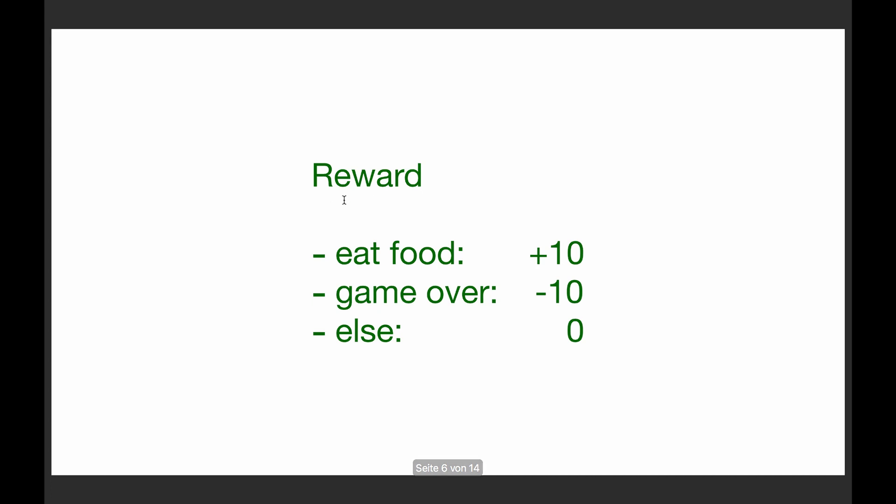Let's talk about some of those variables in detail, starting with the reward — that's pretty easy. Whenever our snake eats food, we give it a +10 reward. When we are game over — when we die — we get -10. For everything else we stay at zero.